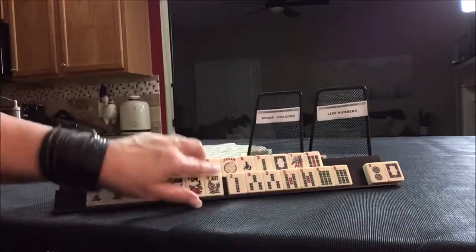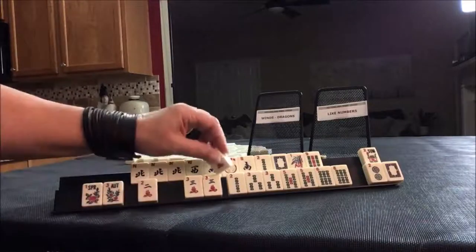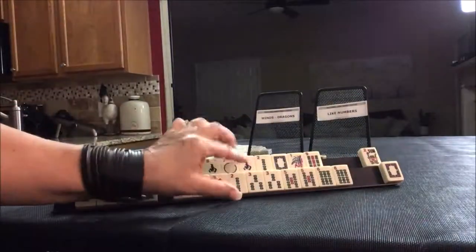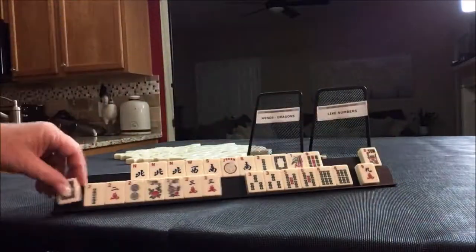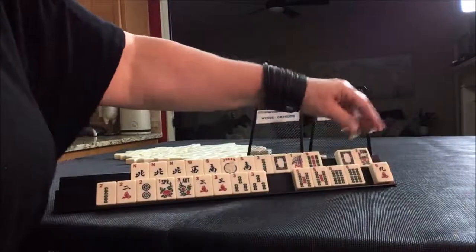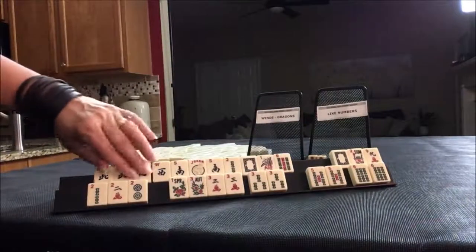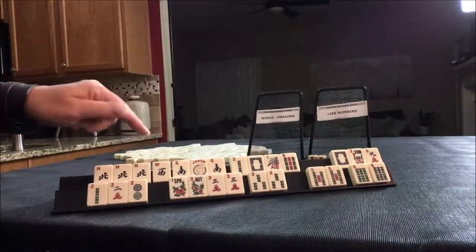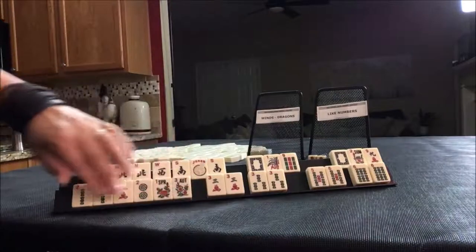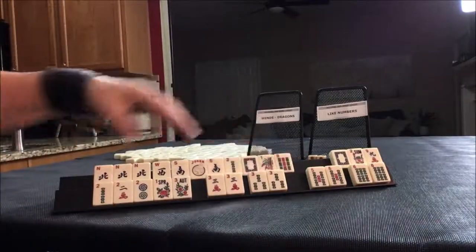North and south with the year — and here we have flowers. We don't need both of them for like numbers. We have threes and we have twos. Maybe we could use this, probably not though. Threes — joker bait. We could do twos with like numbers but we really need a two up there. We could use this down here, or go with threes.